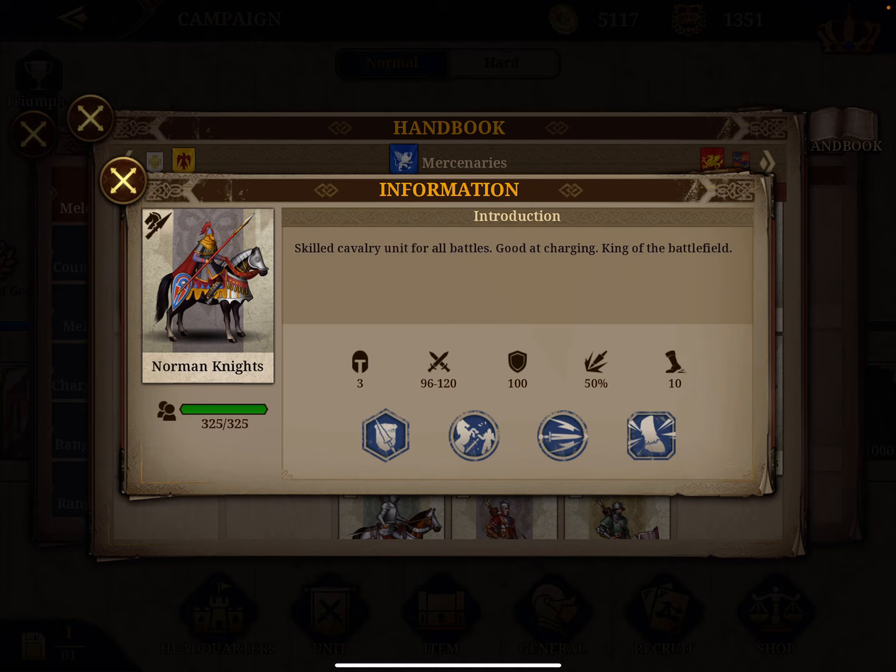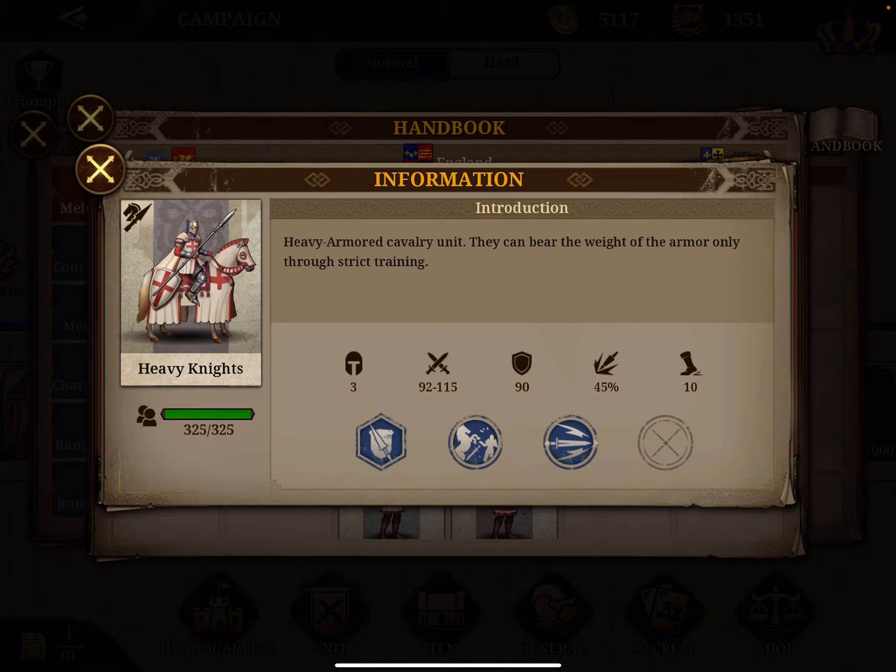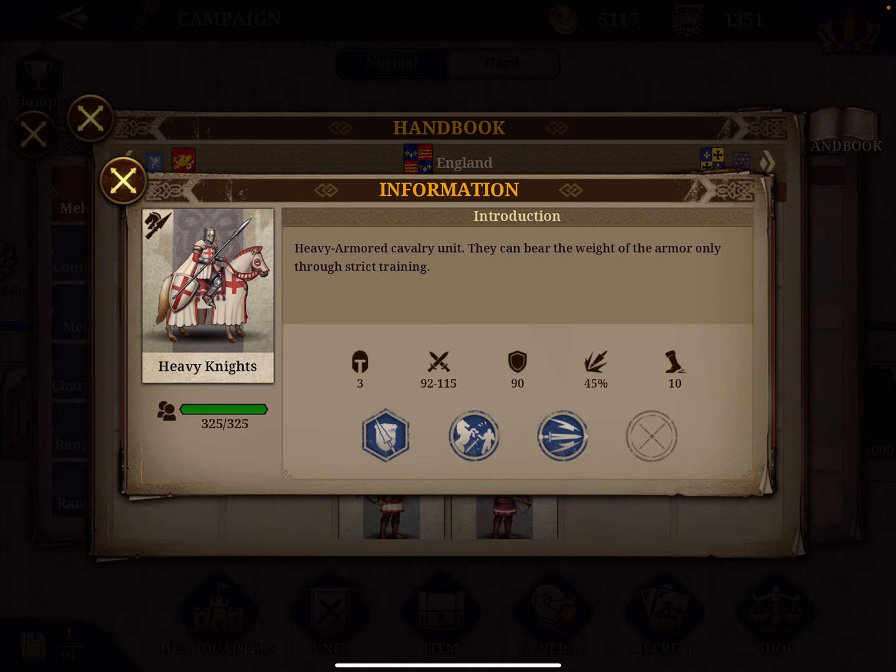Number six is the Norman Knights, also level 4, with a combined attack-defense of 208 and an attack of 108. A charge bonus of 35%, and attacking multiple units with a damage of plus 5. At seven, I put another regular unit, the Heavy Knights, with a score of 194 and an attack of 104, a charge bonus of 35% and no other skills.